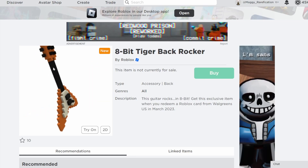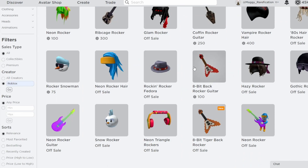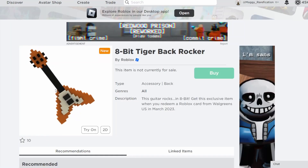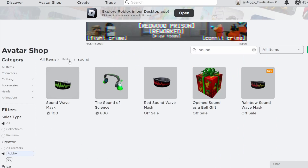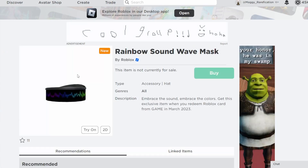Next up we have the 8-Bit Tiger Back Rocker, which is a retexture of the on-sale 8-Bit Back Rocker guitar — a pretty cool choice to retexture that looks pretty nice. You can get this back item from Walgreens in the United States. After that, we have the Rainbow Sound Wave Mask, a retexture; there's an on-sale green version and an off-sale white version as well. It was definitely a great choice to retexture, and you can get it from Game in March.